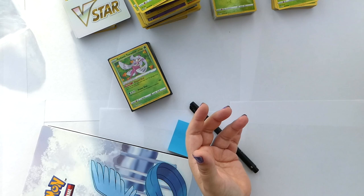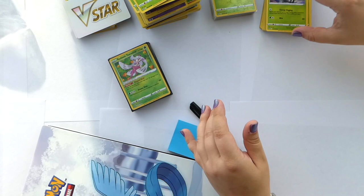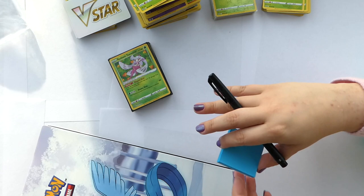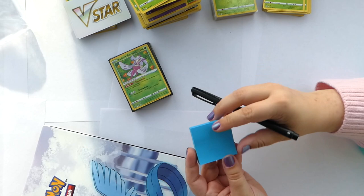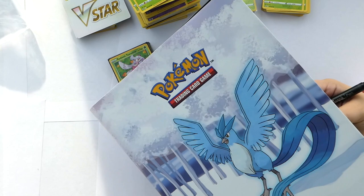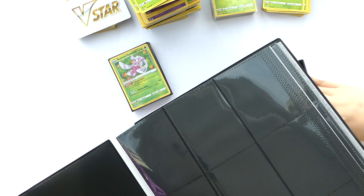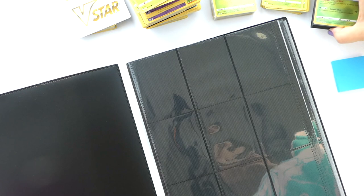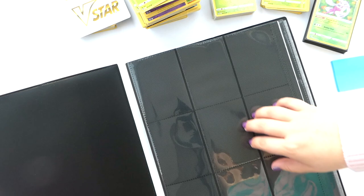These are my cards all sorted out, plus the duplicates beyond the three I keep of each card. Now we get into the portion where I employ some little sticky notes and a pen to fill up my binder. I'm going to be going through and putting all of the cards in numerical order just like they are in the set, and I'll just be taking these cards and putting them in order.